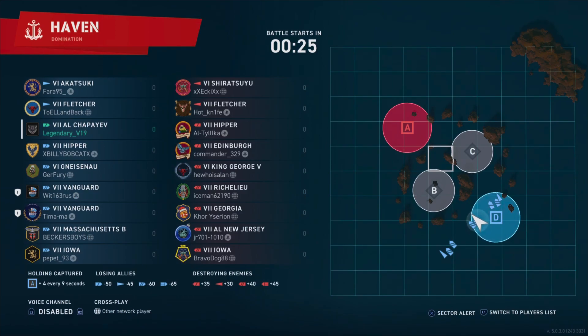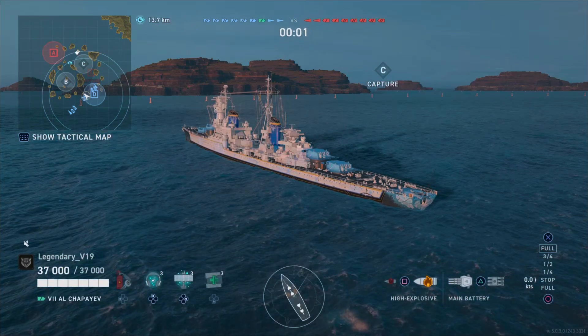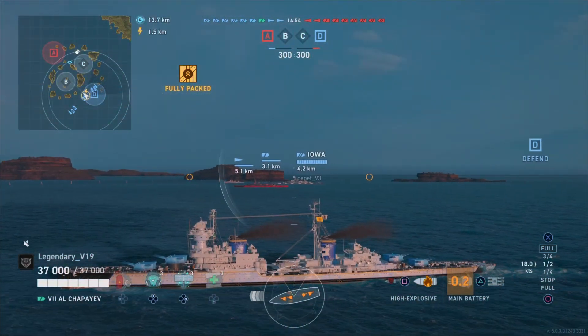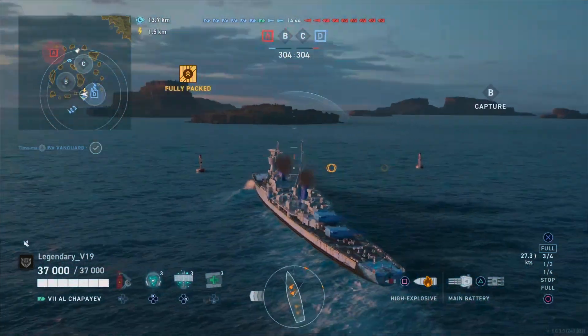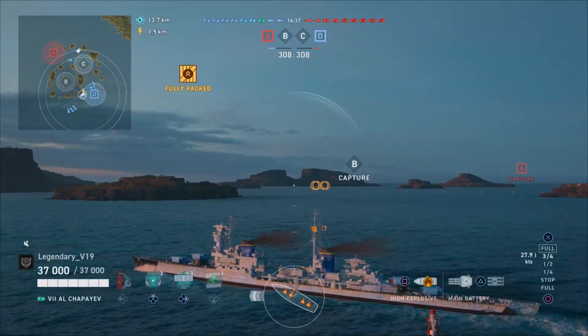I don't think those boosters are made for something that already has a very quick reload, because after all it's a percentage. If you have a three-second reload, what's the point going to 2.8? But if you have something like a Chepayev with almost six or seven second reload, it's gonna go down to five — that's a two-second difference instead of the 0.something you'd get on a ship that already has a very decent reload, which most high-tier ships should have. But of course you can use it on any ship you like. I've been using it on Azurlin Chepayev from the first day I got the ship.